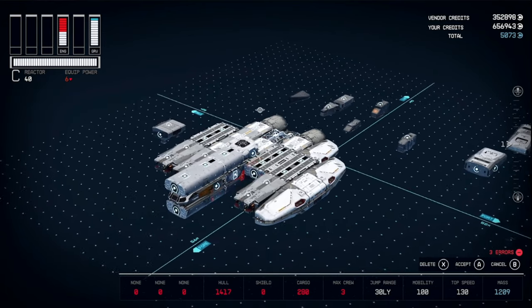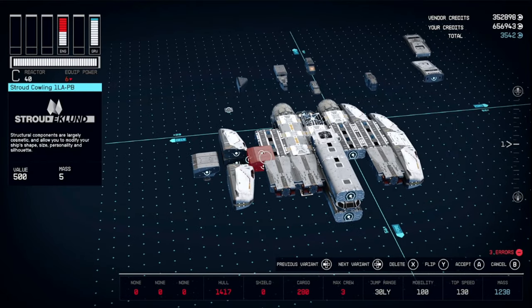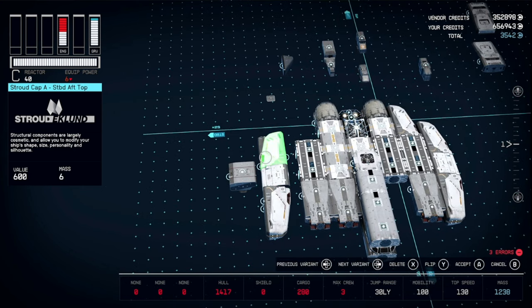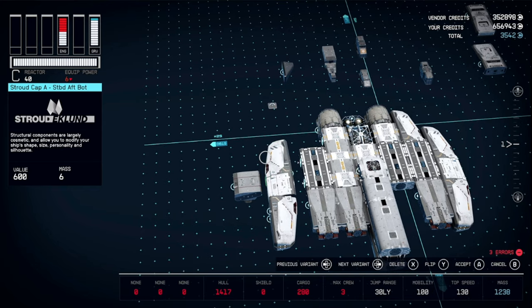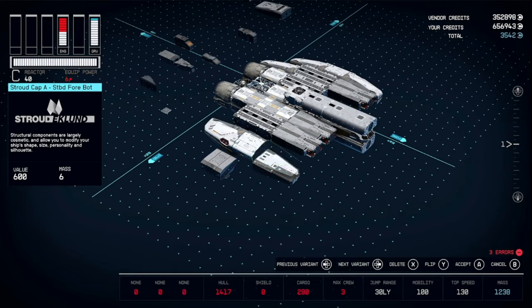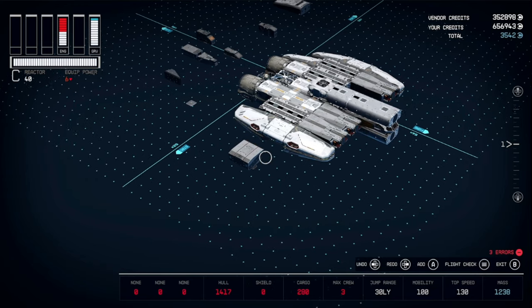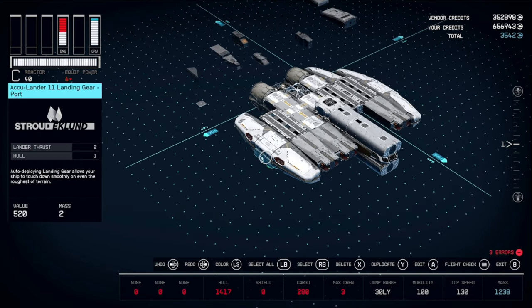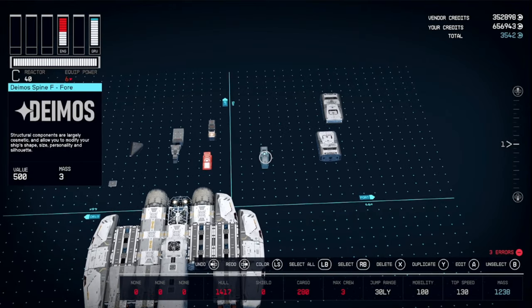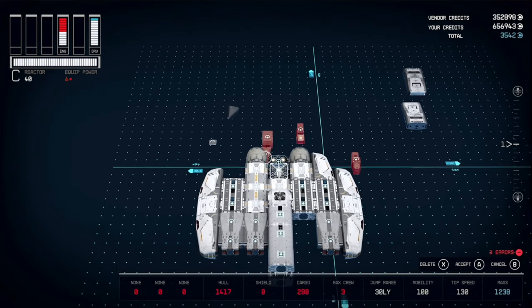Get another one for the other side, and then we're going to duplicate these Cap A's and this Cowling over to the other side as well. Now grab your Deimos pieces — we're going to need all of them except for the bumper.